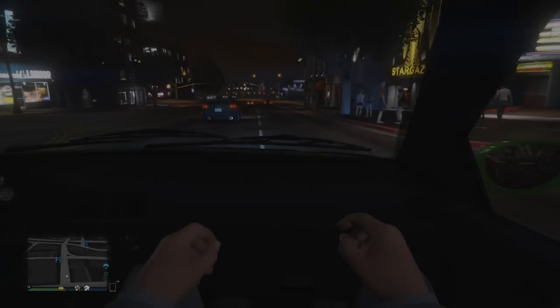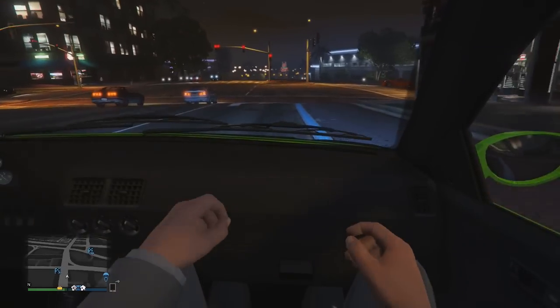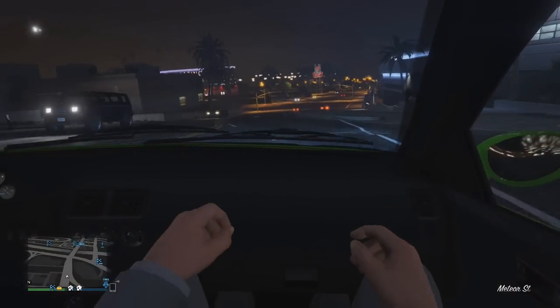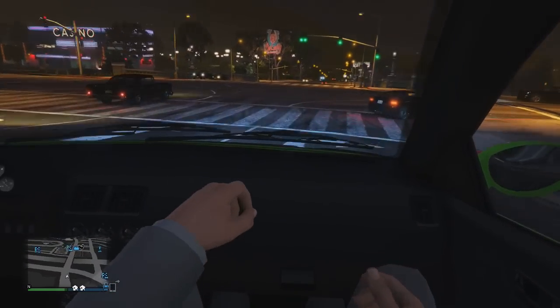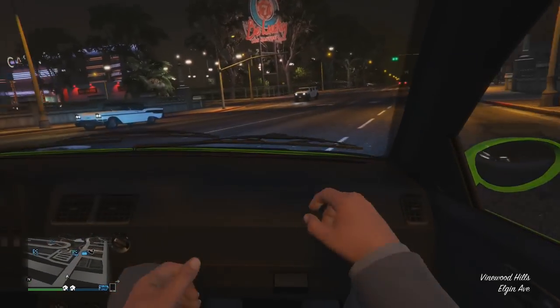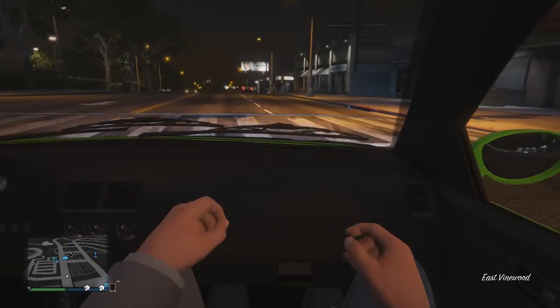Hey guys, my name is Chaotic and in today's GTA 5 video, I'm going to be showing you guys a crazy glitch in GTA 5 Online that allows you to sit in the passenger seat of any car and drive it while sitting in the passenger seat. I guess you could classify this as the right-hand drive glitch.